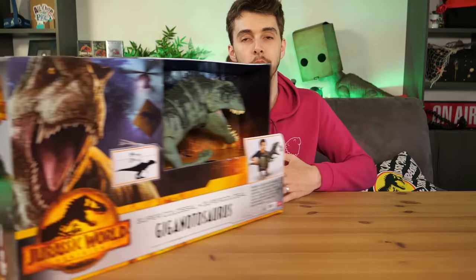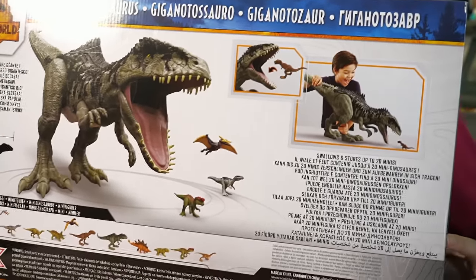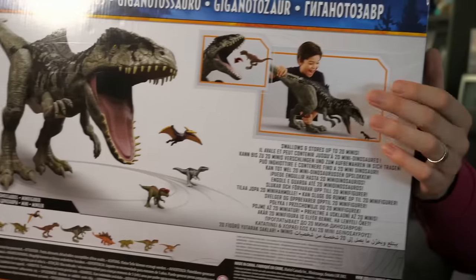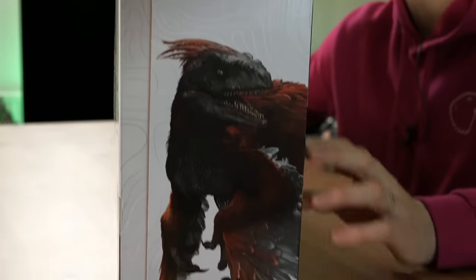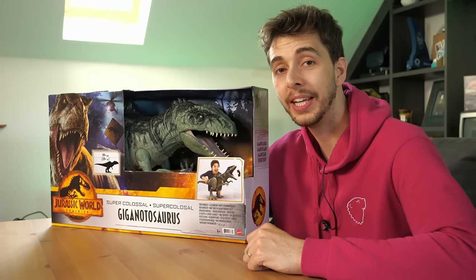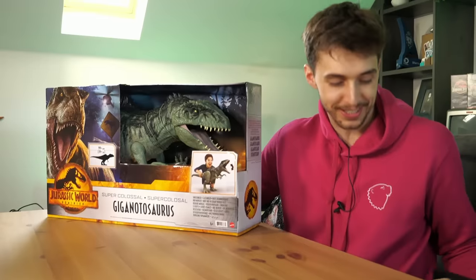We can also take a look at the back of the box, showing a 3D render of the giga. And over here, that's the real toy — almost the size of a child! And on the side, interestingly enough, Pyroraptor! So it's absolutely ginormous. How about we stop wasting time and get it out of the box — it's the funnest part!